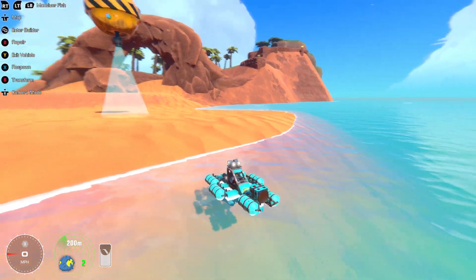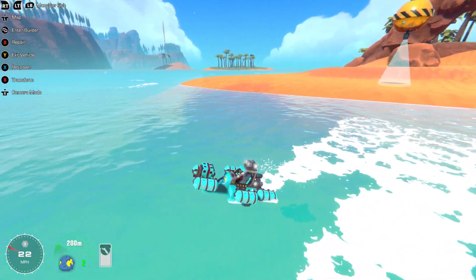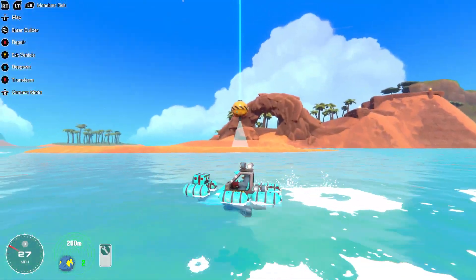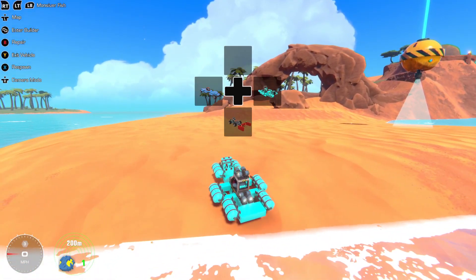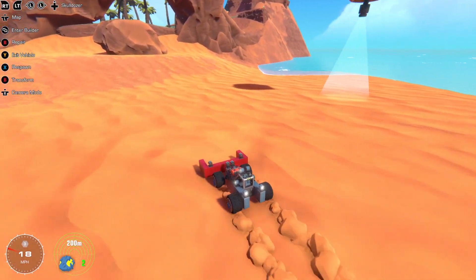We've built a mobile boat and made our way over to this island. It still doesn't really turn around very well — I wonder if there's a way to fix that, probably there is, but I don't know what it is. Let's get up on land here, swap over to the skulldozer, and take a look at the map.